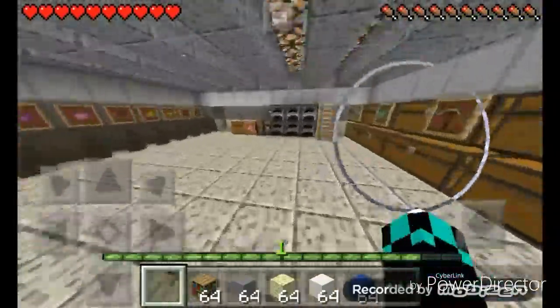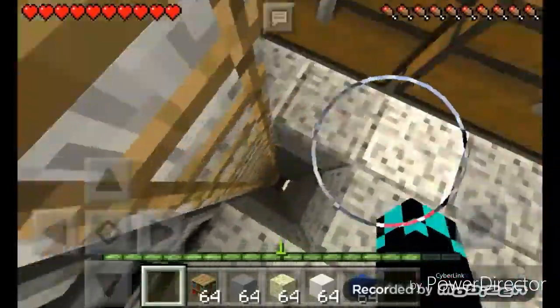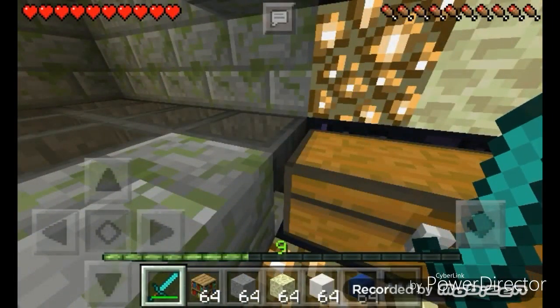Now we have some furnaces here. This ladder goes down to a certain place — actually I'll show you now. This isn't the proper way down, it's just so you can transport items up easily. But this is my mob grinder.